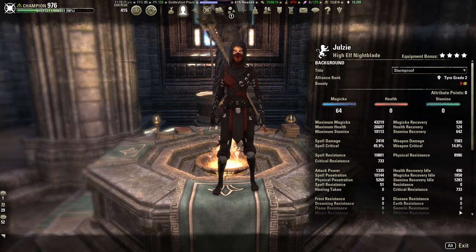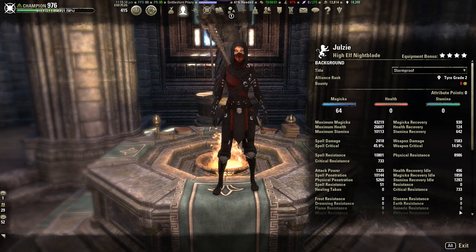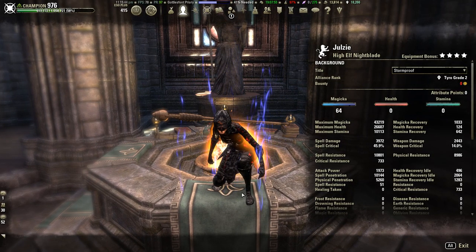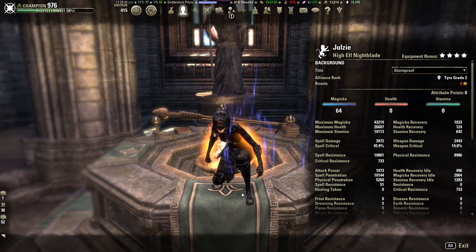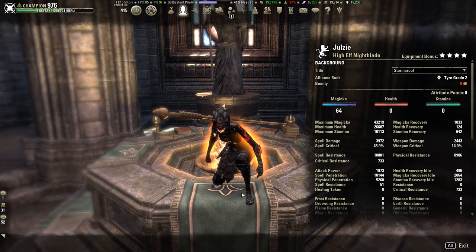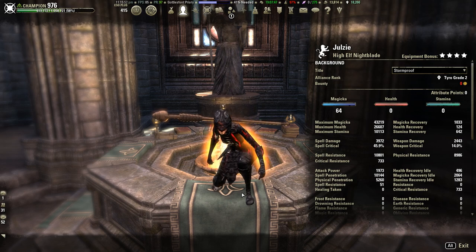Just to take a look at the stats: we have 43k max Magicka, 26.6k health, and 10k Stamina. Our Magicka recovery sits at 930, spell damage completely unbuffed is at 2418, and spell crit at 45.9%. Buffed up, this increases our spell damage significantly — now it's at 3972, just under 4k spell damage, so that's really good.